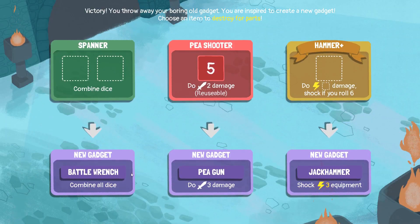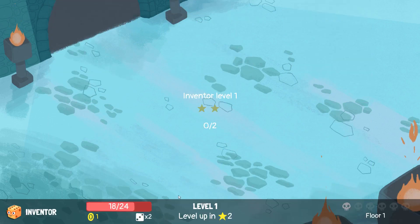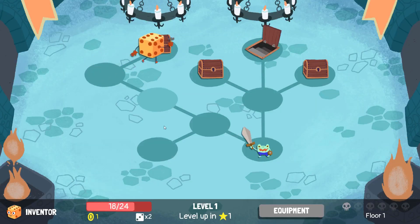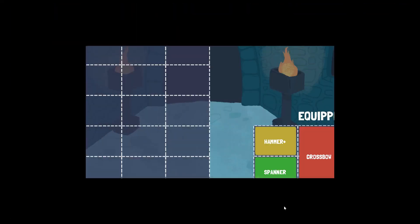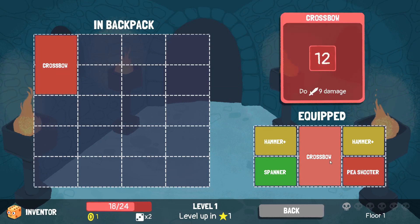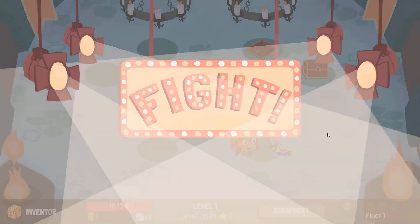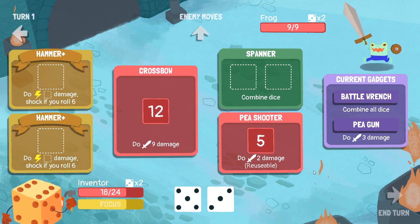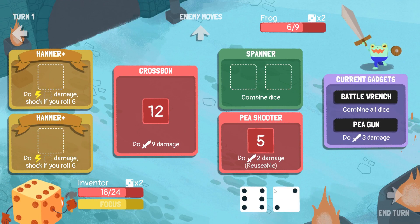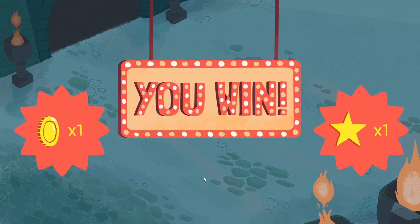Let's go for one combine all dice and one pea gun. There we go, and we get two crossbows. Maybe we could get like a countdown item, something like crowbar. I like my countdowns - it's just a very effective way to do stuff. Bifurage, stick that in there and we win. That was easy.